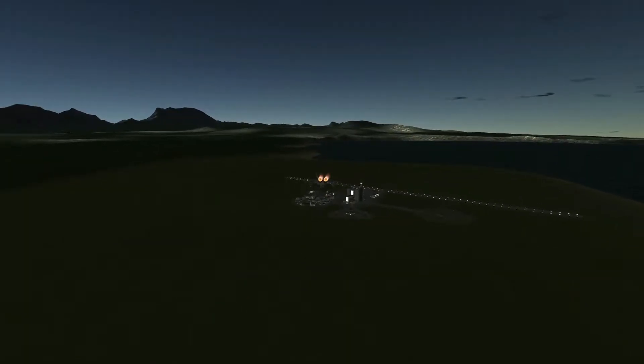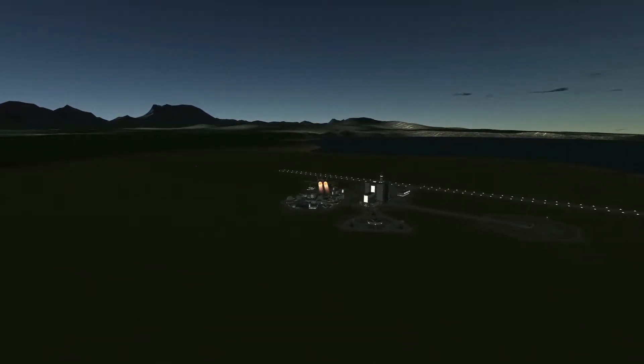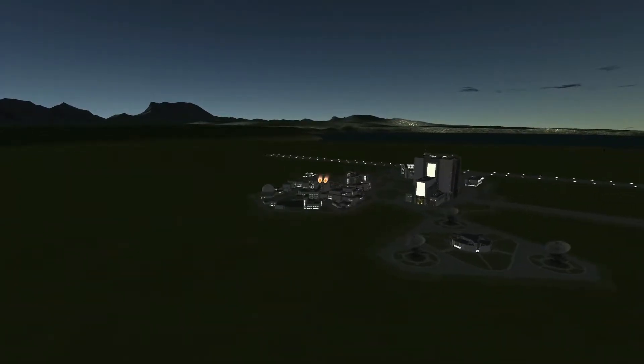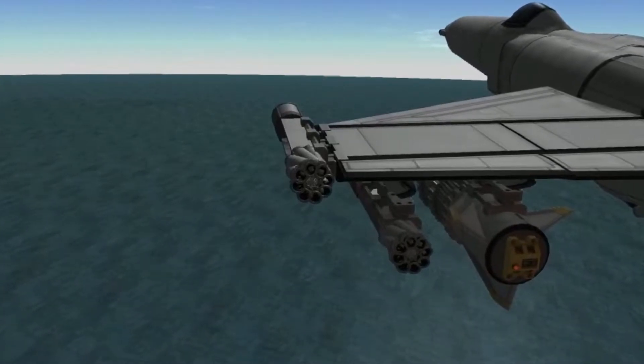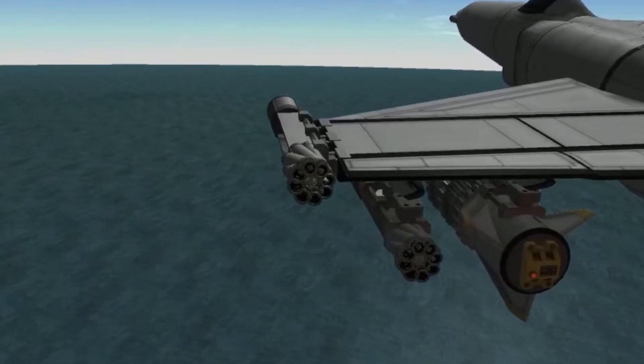The rockets are very simple. They are I-beams mounted onto a decoupler, with eight sepratrons mounted on the back of the I-beam, and an unopened Communotron 88 placed on the front for aesthetics. The sepratrons are all tilted slightly to spin-stabilize the rocket as it flies, and in theory this increases the stability of the rocket. In practice, actually hitting things with it is still quite a challenge.